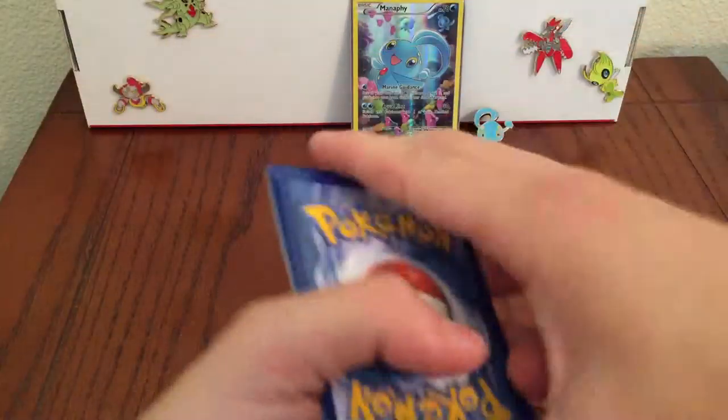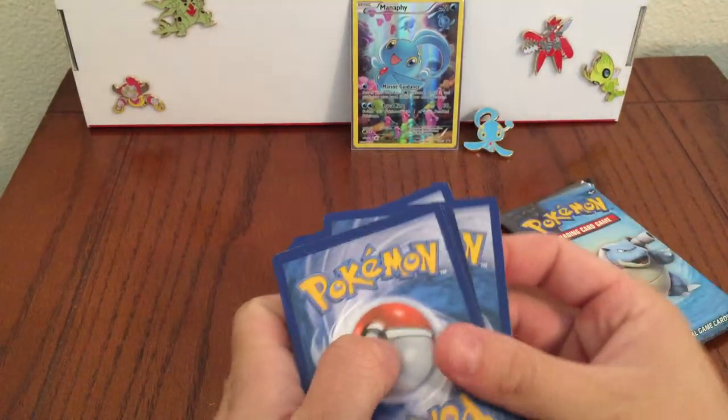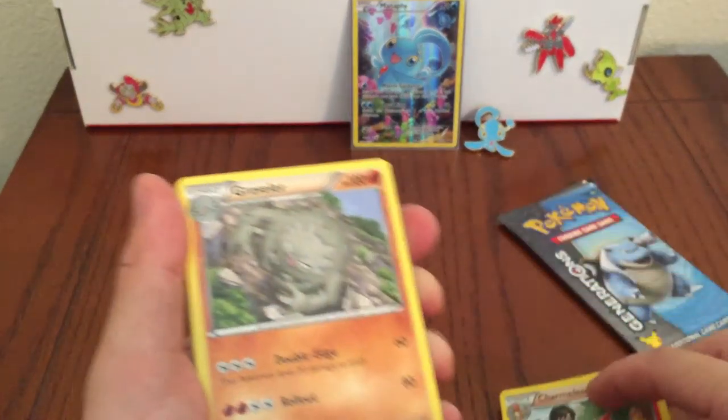With Pikachu you can see the first card, but I'll do the card trick: 1, 2, 3 — and then Charmeleon.